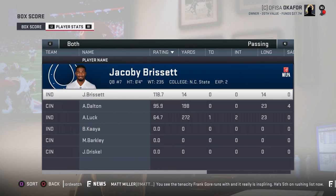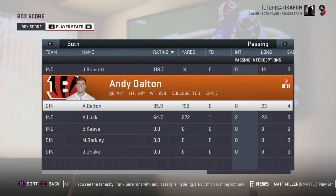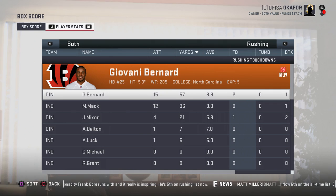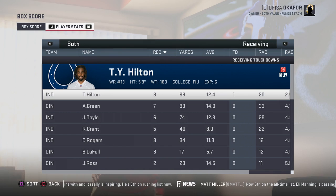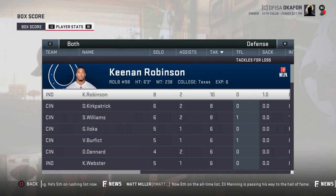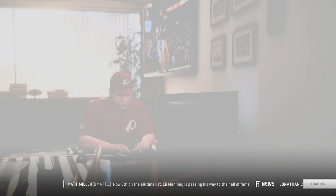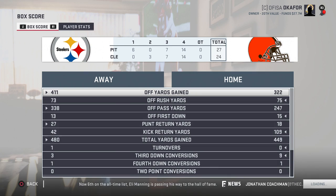Bengals 33 to 10 over the Colts. Andrew Luck returned — 272 yards, 1 touchdown, 2 interceptions, maybe a little rusty. Brissett only 14 yards as the backup. Andy Dalton: 198 yards, 0 touchdowns, 0 interceptions. Giovanni Bernard: 57 yards and 2 touchdowns, Joe Mixon 21 yards and a touchdown. Ty Hilton: 8 catches 99 yards and a touchdown. AJ Green: 7 for 98. Defensively, Robinson, Autry, and Hunt — back against his former team — each with a sack. Interceptions by Sean Williams and William Jackson.